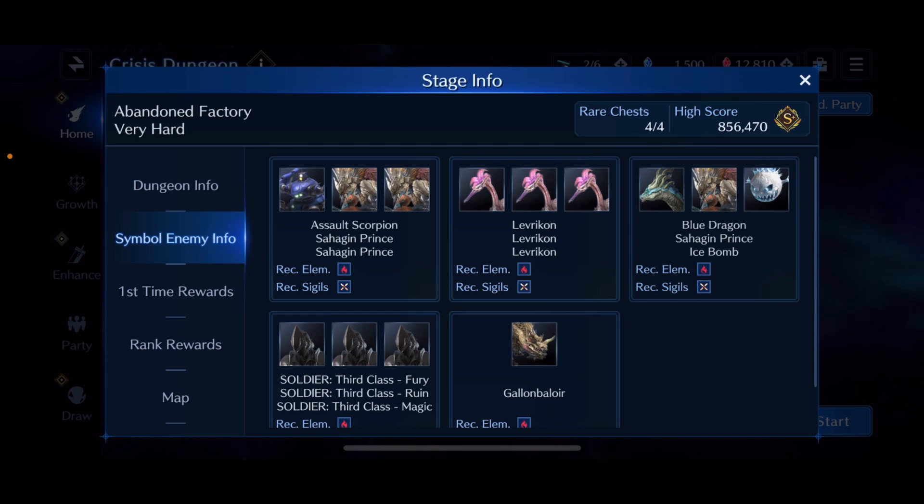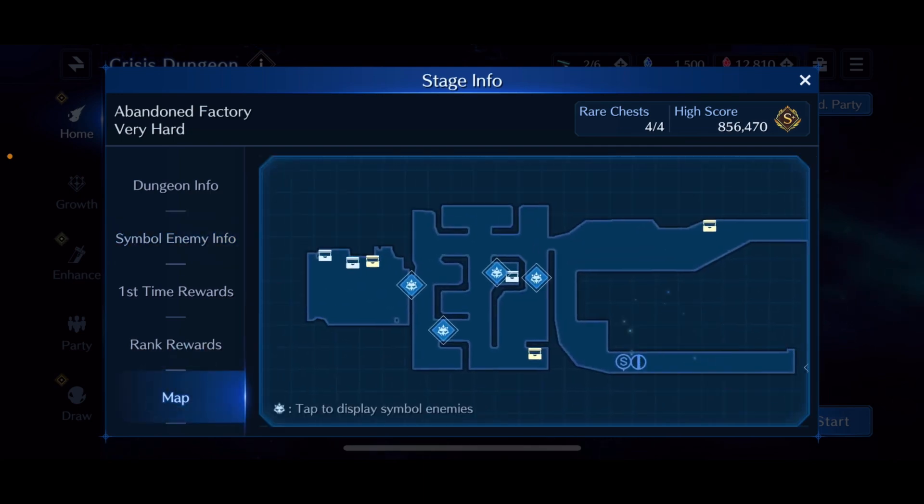Obviously no one in the game has fire elemental weapons, and this entire event dungeon is full of enemies that are weak to fire — but it's really not that bad. I thought these were actually going to be harder. I still think there's a good chance they'll drop fire banner weapons for the New Year's, but I think this isn't too tough, especially without any of those weapons.